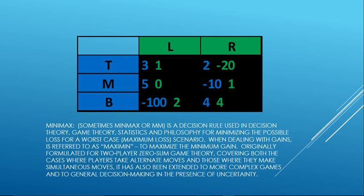Minimax — I got this definition from Wikipedia, and it's sometimes called just Minimax or MM. It's used in decision theory, game theory, statistics, and philosophy for minimizing loss and maximizing gain. So in this case we have two players: the green player who does the columns and the blue player who does the rows.